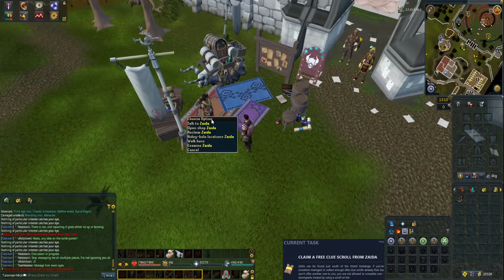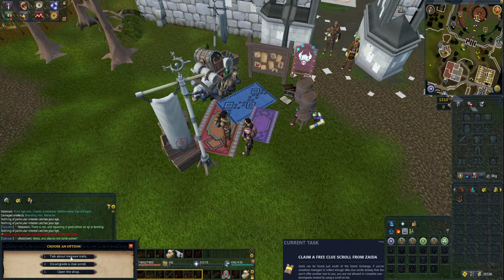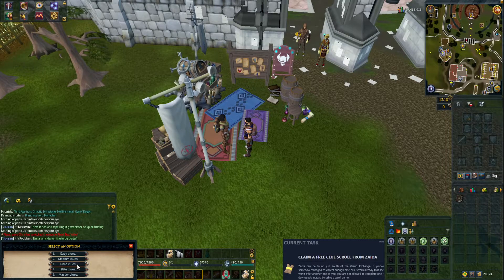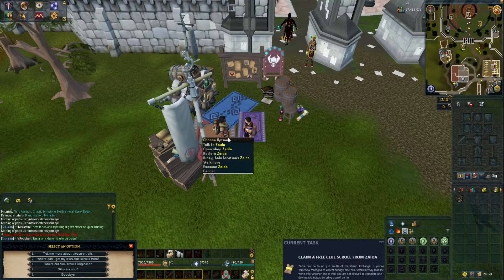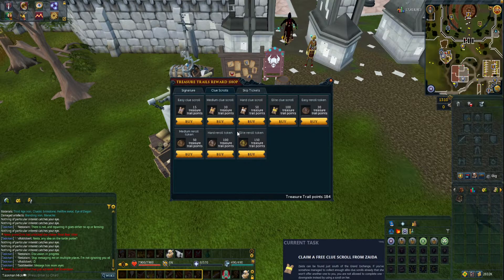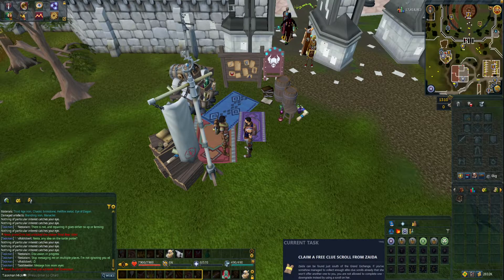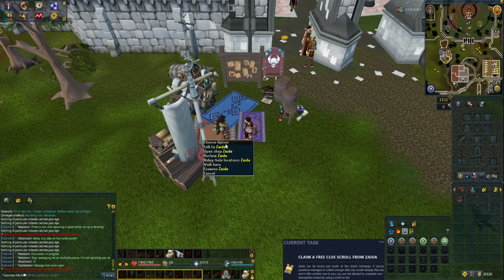We're at Zayda now. Let's claim our clue scroll — maybe just talk to her. Treasure Trails — where can I get my own clue scrolls? Let's take a medium clue. Actually wait, is that not how you do it? Open shop — clue scrolls. I think I'm being silly here. It says if you've already collected enough elite clues she won't offer another one.